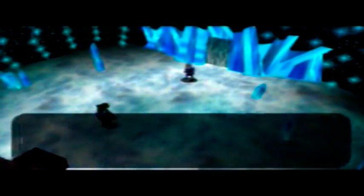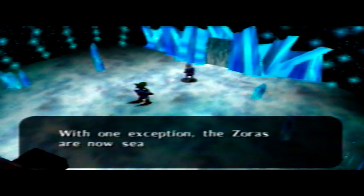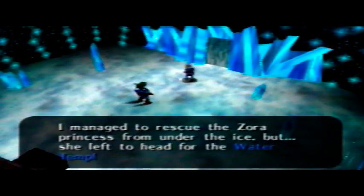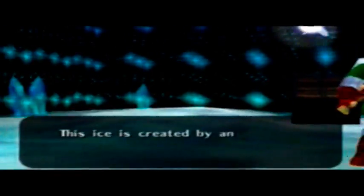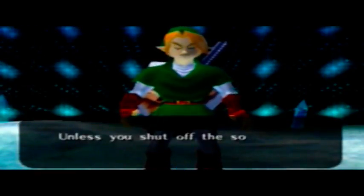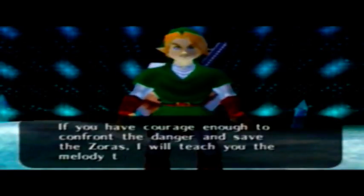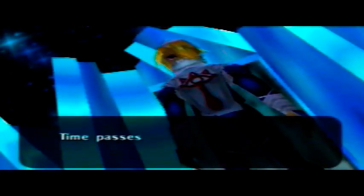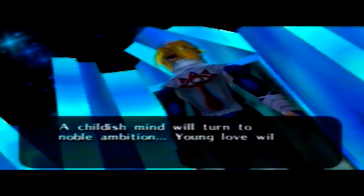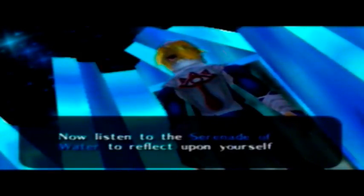We meet again, Link. If you came here to meet the Zoras, you wasted your time — this is all there is. With one exception: the Zoras are now sealed under this thick ice sheet. I managed to rescue the Zora Princess from under the ice, but she left ahead for the Water Temple. This ice is created by an evil curse — the monster in the Water Temple is the source of the curse. Unless you shut off the source, this ice will never melt. If you have courage enough to confront the danger and save the Zoras, I will teach you the melody that leads to the temple. Time passes, people move, like a river's flow — it never ends. A childish mind will turn to noble ambition, young love will become deep affection, the clear water's surface reflects growth. Now listen to the Serenade of Water to reflect upon yourself.